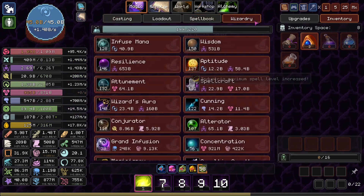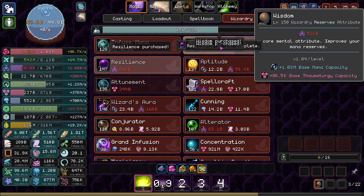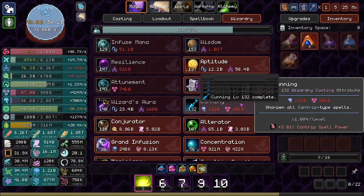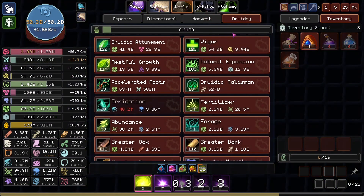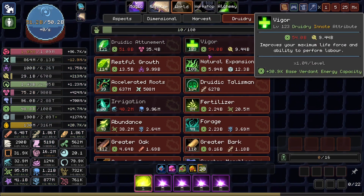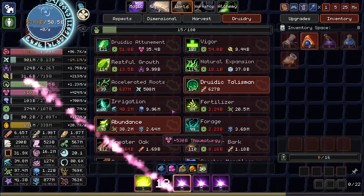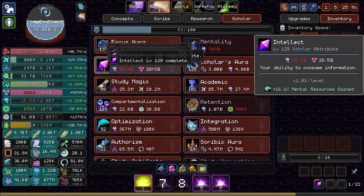We're actually completely maxed on our Thaumaturgy, so I might as well get some Attunement and Wisdom as well. We generate so much Thaumaturgy now, what the hell? And that's only increasing because we just got like 10 cunning levels right off the bat. Another Druid of Attunement is always nice. We can get more Vigor, but Natural Expansion - this is a Natural Resource, right? Yeah, getting some of those upgrades will be nice as well. We have so much Thaumaturgy to work with, that is ridiculous.